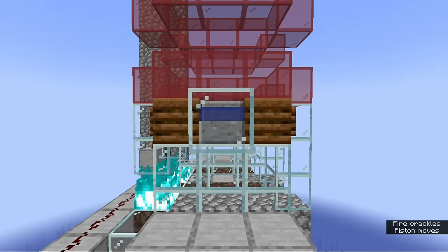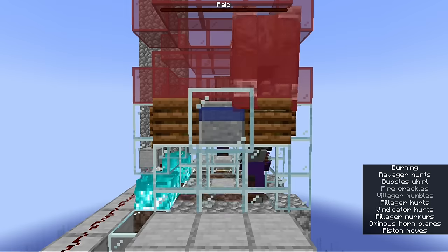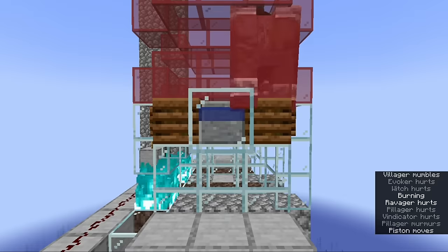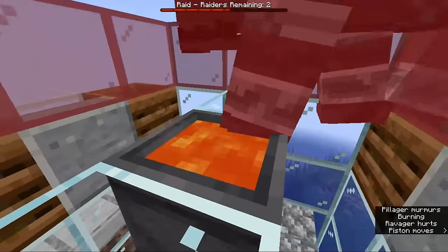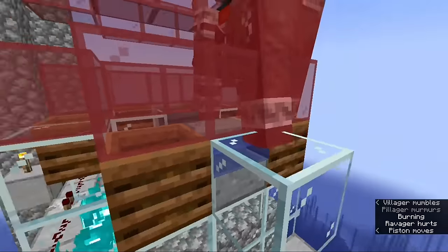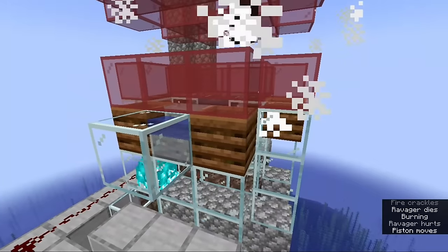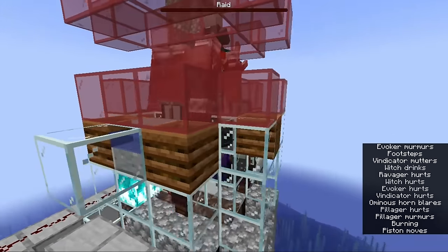Most raid mobs that are summoned simply fall one block onto the spawn surface. Ravagers, however, are big enough to clip into the walls, and this allows them to contact the waterlogged stair block, which causes them to swim upwards so that they rise away from the other mobs. They also clip into the lava-filled cauldron, causing them to burn to death. And finally, the ravagers clip into the composters, which have a hidden hitbox inside them that makes them behave like vertical slabs, making them perfect for holding ravagers in place.